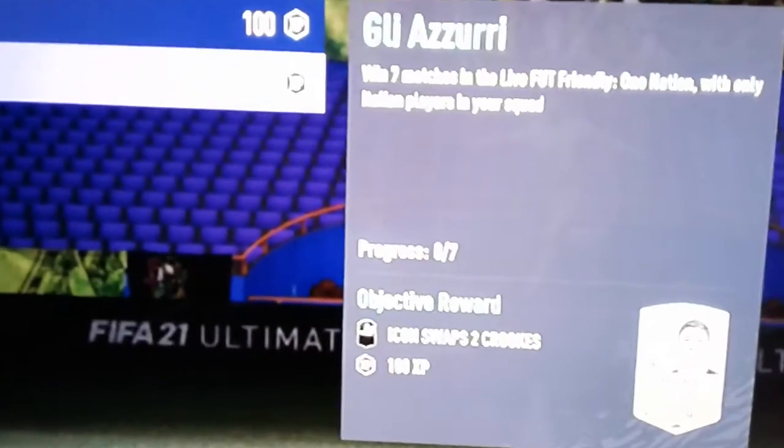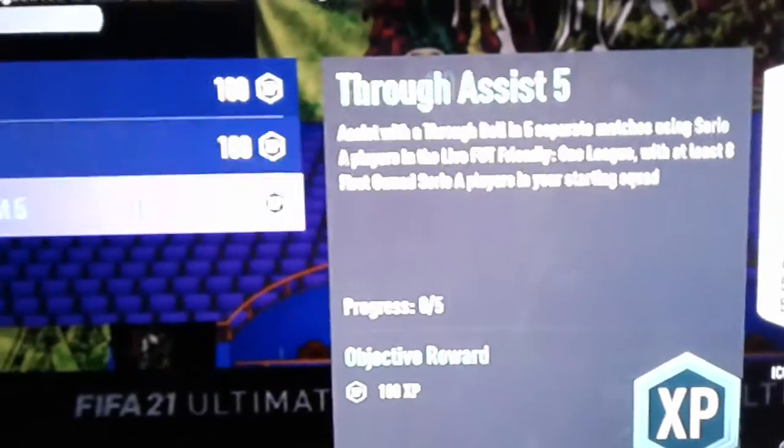Win 7 matches with Spanish-only players — just let you look at it on the screen. If any of you don't know what it is and your FIFA servers are down, feel free to watch my video. Then you have Italian players, and then you move on to Serie A. You need to score assists with three-ball, five assists, and you need eight first-owned players. Then you need to score ten and win six. Not that difficult.